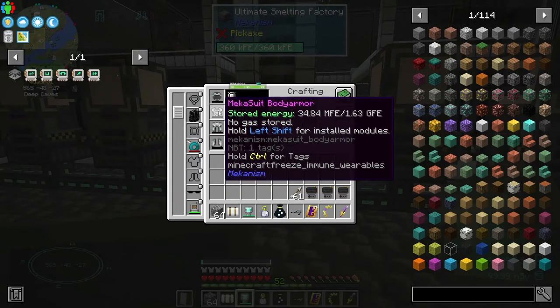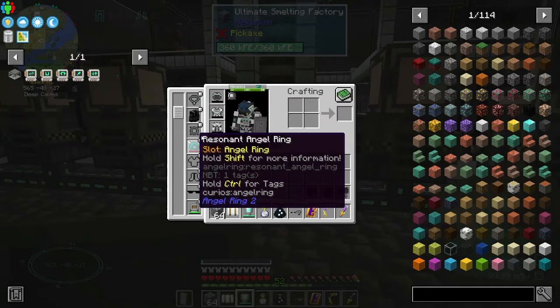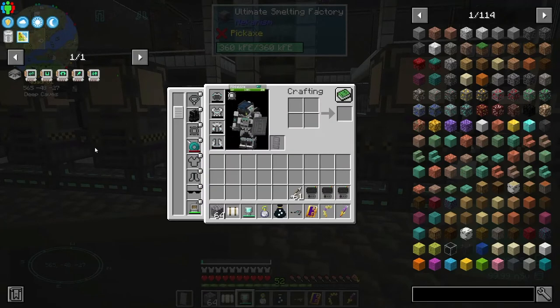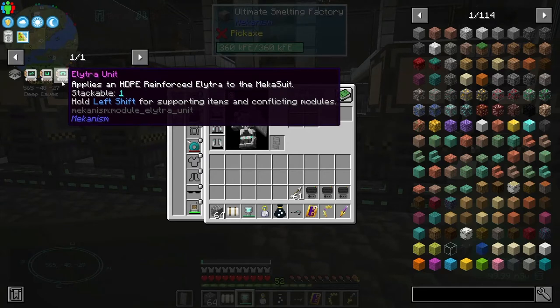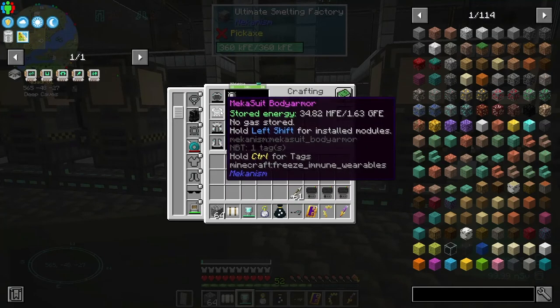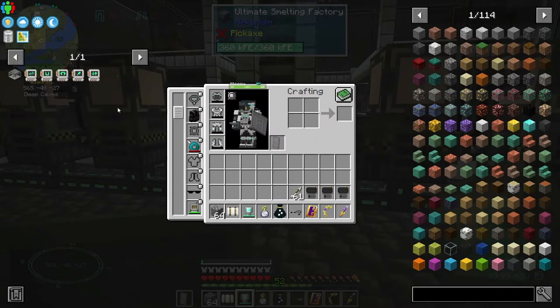It would be cool to see if the flight for the mecha suit body armor is different than the angel ring. Maybe you can adjust it and have it go faster or something. I did have the elytra unit installed in my mecha suit in ocean block, but you know, that's been a little bit.